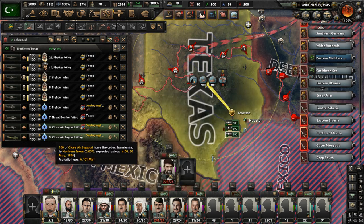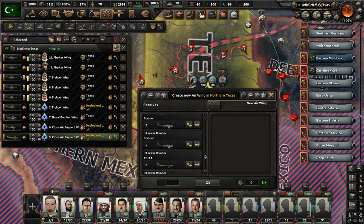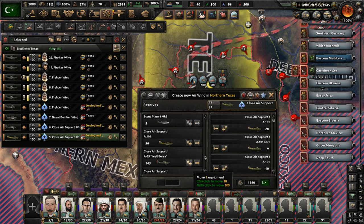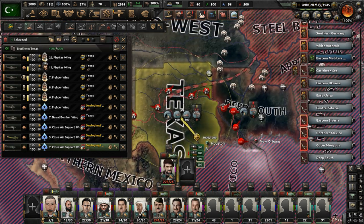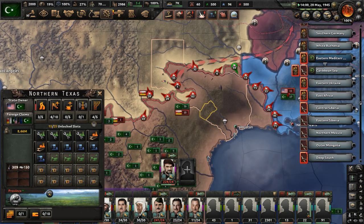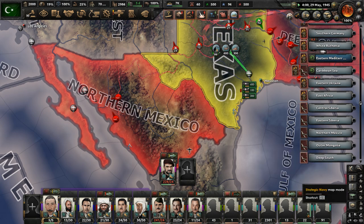Two close air support squadrons are doing missions. Who needs tanks when you have flying tanks in terms of sheer destructive power? Do we have any more close air support? Get them moved around. These are Turkish close air support planes — Turkish Stukas essentially — so they're going to be deployed in Texas now. They'll make a difference, I hope. And they're deployed. How many enemy planes are there? Way too many. Let's get more planes set up.